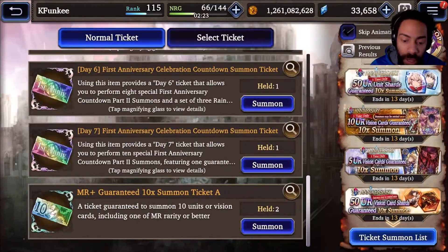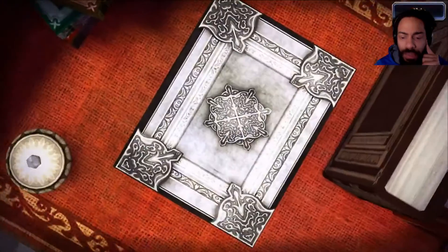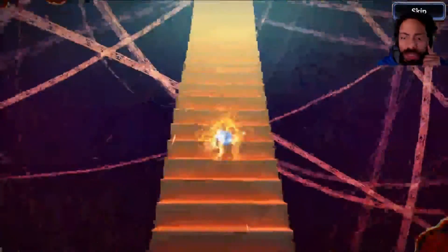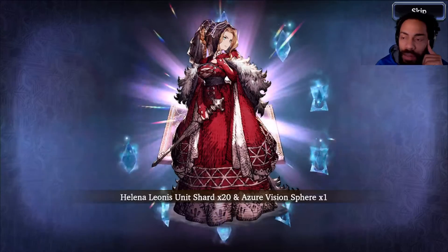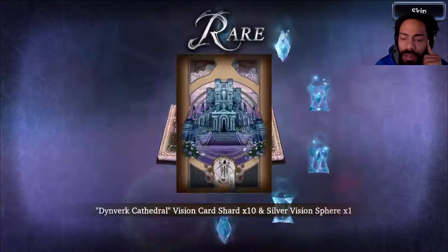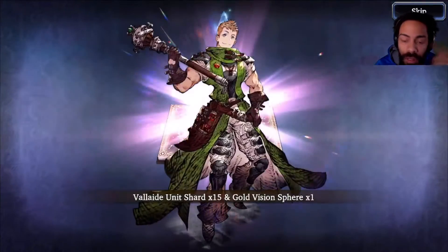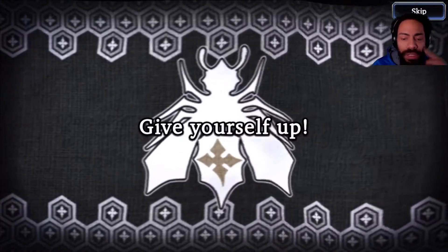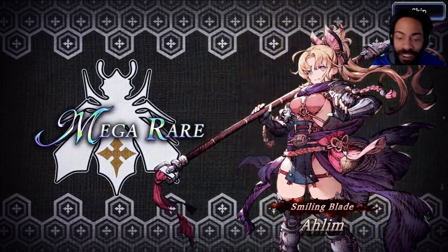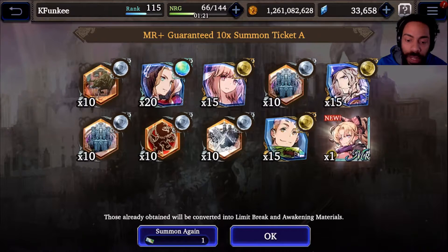I still have an MR plus guaranteed summon — I think that's from the crossover event, so let's use that up. Both are 10-times summons which is good. Silver book from the guaranteed MR — doesn't look like it's gonna upgrade past MR but that's fine. I think it's gonna upgrade — there we go. Who is this? Ahim — yes! Good, so we actually have shards for her if we did the quests. Helena looking pretty good — we summoned her again. She should be pretty close to max. It's a bummer I didn't get to use her for the raid.